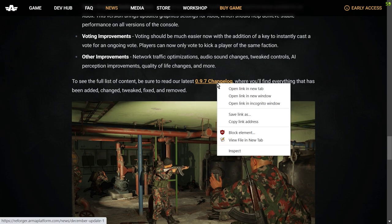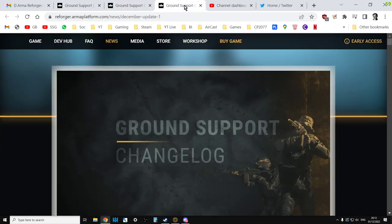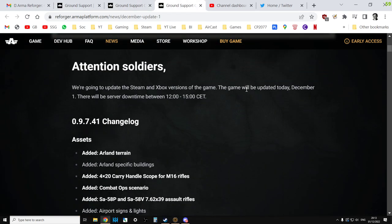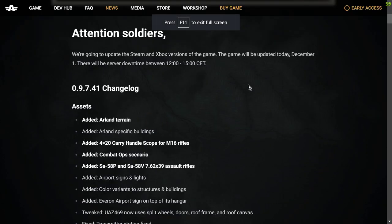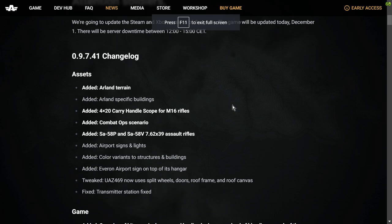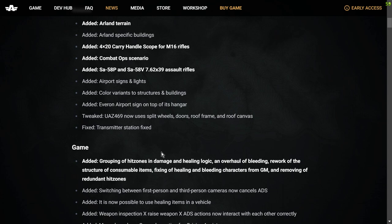Let's have a look at the changelog. Added the Arland terrain. Added Arland-specific buildings. Added the 4x20 carry handle scope for the M16. Added Combat Ops scenario. Added the SA-58P and SA-58V ARs. Added airport signs and lights. Added color variance to structures and buildings. Added Everon Airport signs and lights for its hangar. Tweaked: the UAZ now uses split wheels, doors, roof frame or roof canvas. Fixed: transmitter station fixed.